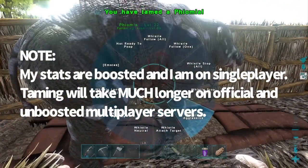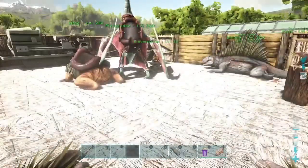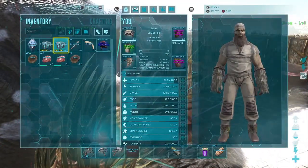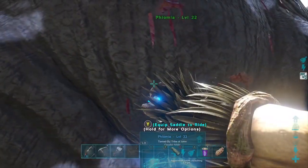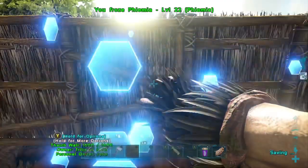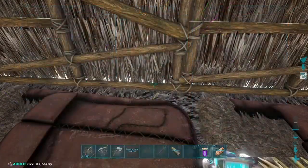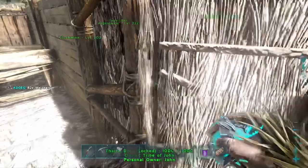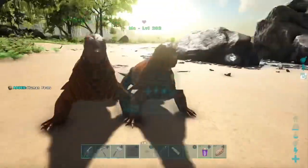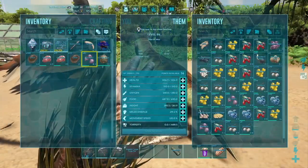Once you've tamed up your creature, congratulate yourself because you've just tamed a very interesting creature. If you didn't have an Argentavis, make sure to walk your Phyomia back to base. Also, make sure to have extra berries on this guy because he is super hungry all the time — even if you used kibble, I'd immediately take that kibble out because it's going to be gone in two seconds after taming. He is extremely hungry after being tamed.